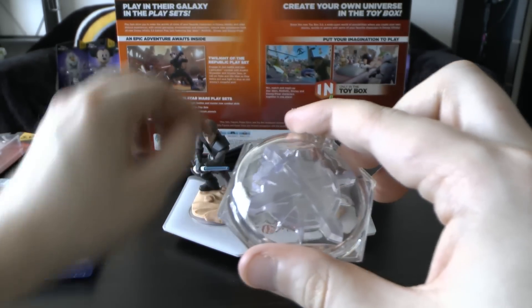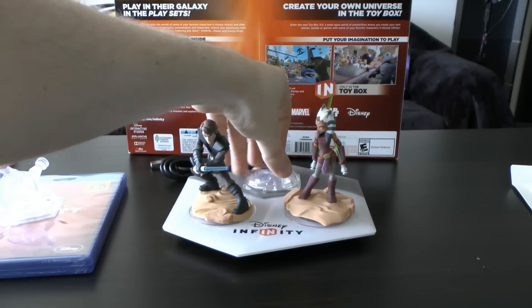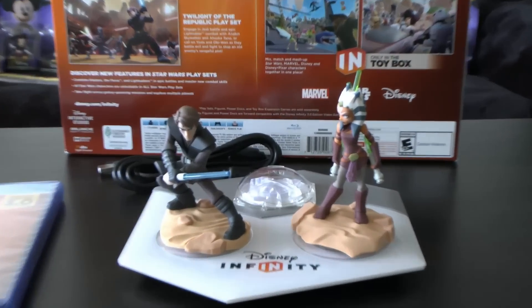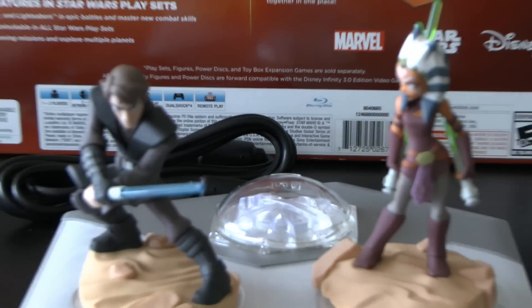So all you would do, I guess, is boot up the game — which we're totally going to try this — and then stick this here, put your Disney Infinity figure on the base, and then just go to town. Just like normal. So that is the Takeover thing.